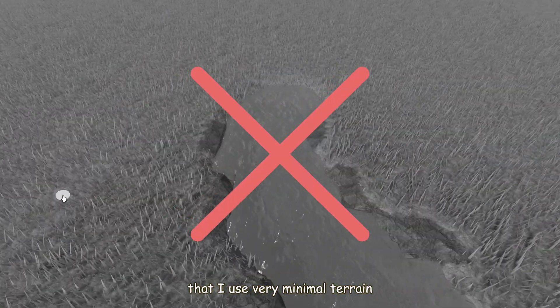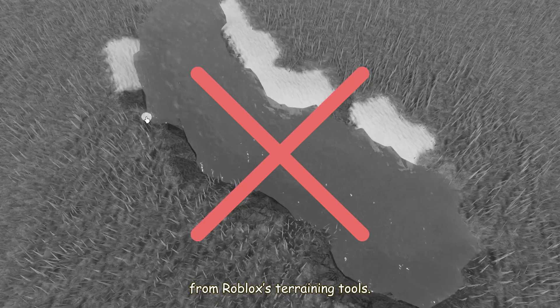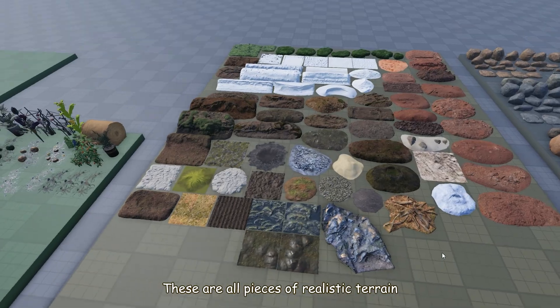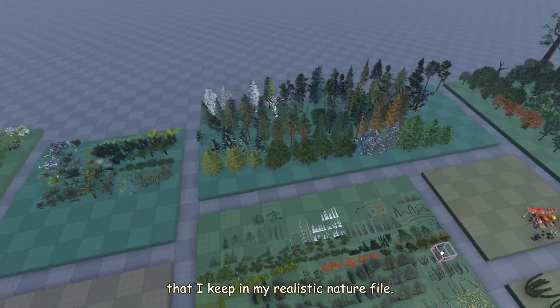Instead, I mainly use meshes with realistic texture maps — like these. These are all pieces of realistic terrain that I keep in my realistic nature file.